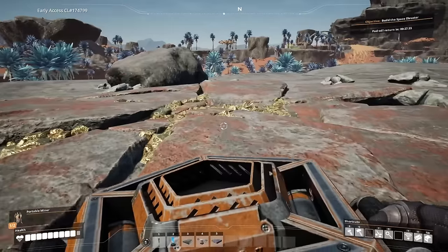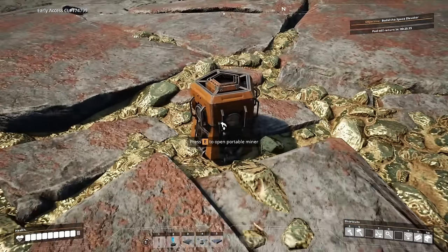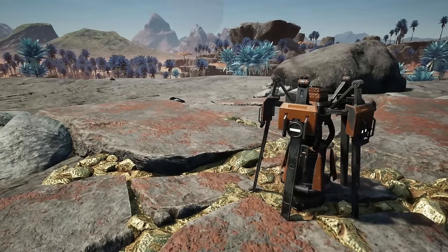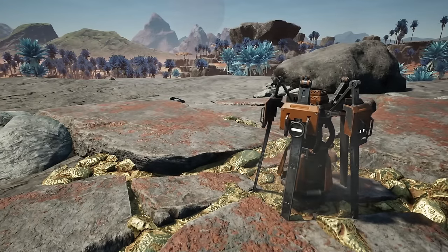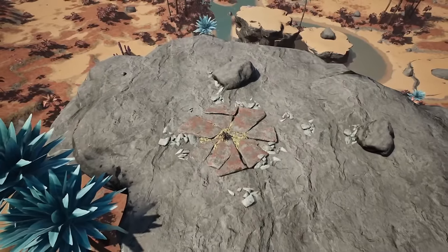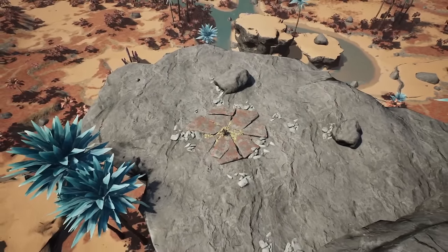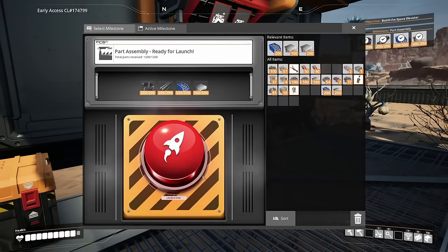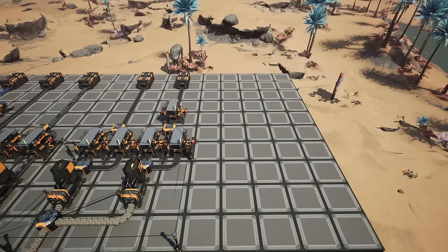While you're waiting for those to unlock, go off and grab some caterium ore from a local caterium node if you know where they are. These will be super useful when we look at unlocking smart splitters for our storage system. Once Part Assembly is unlocked, we'll work on the next section.